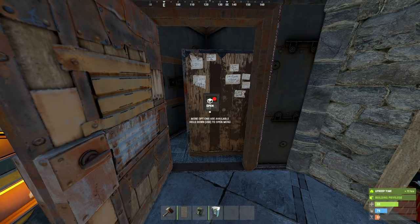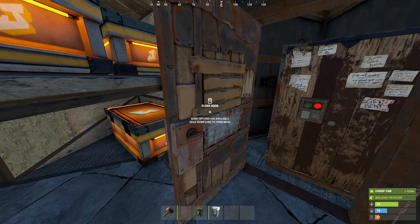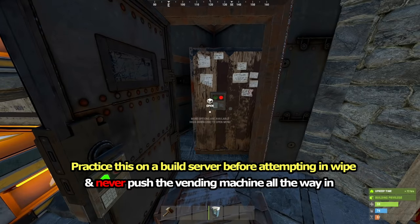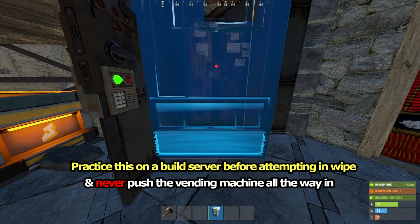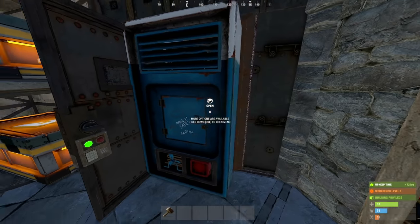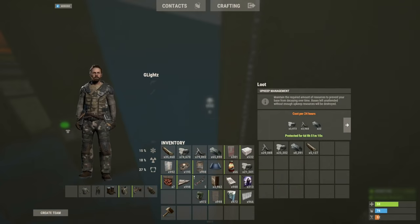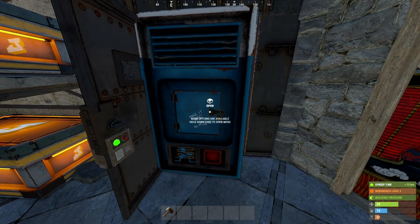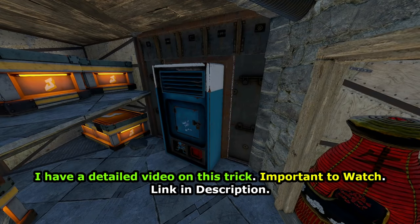First, make sure the TC is close to the front and right, like this. Destroy and rebuild if necessary. Add an armoured door opening outwards, and place a vending machine like so. If done right, you should be able to access the TC and even the lock. Now there are some ways to get around this when raiding, but all of them are still quite expensive. More info in the video description. It's sure to completely fool most casual Rust players who don't know much about building.